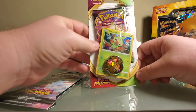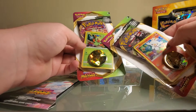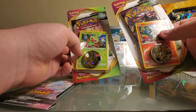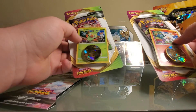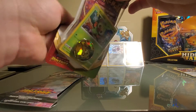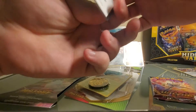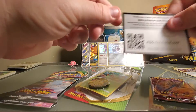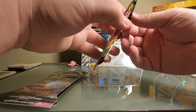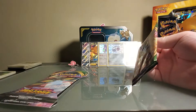This is one of the checkout lane blisters. These promos actually go together - Grookey's getting the berries, Scorbunny's getting the berries, and the one with Sobble is on the three-pack blister. Sobble's crying because there's no berries left. I have opened the three-pack blisters on the channel before. There is the Grookey card - it has a cool Raichu coin, which goes along with our Raichu boxes we're opening.